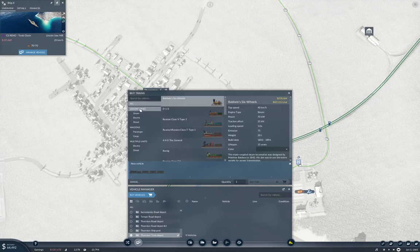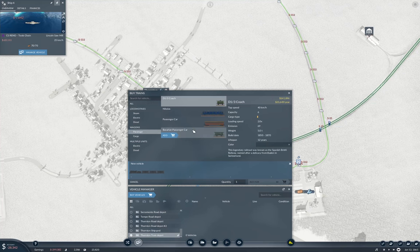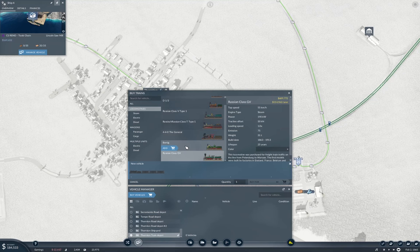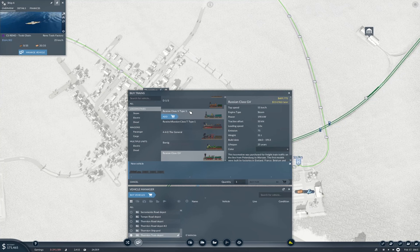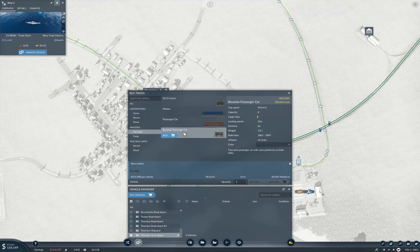Let's look at locos. We can do 55. What do we have for passenger wagons? The Bavarian passenger takes eight and is seven tons—that is our car. We need a loco that does about 50; that's 55, 190 kilowatts, does 45-55. We could go with the Class T, which is cheaper. We'll go with the Class T and the Bavarian passenger car.